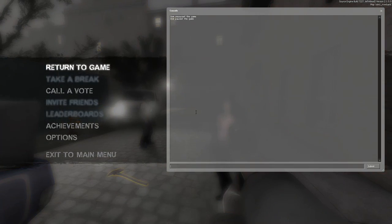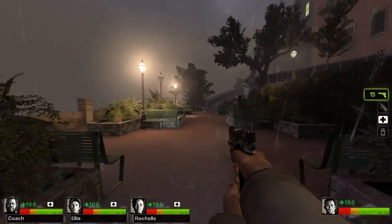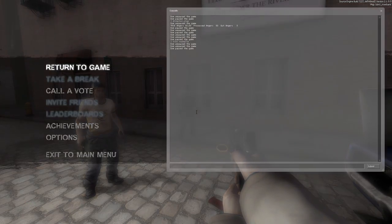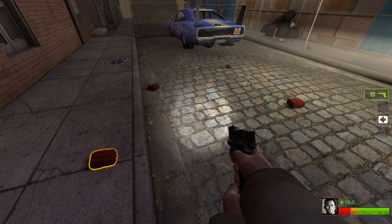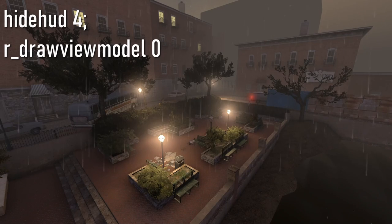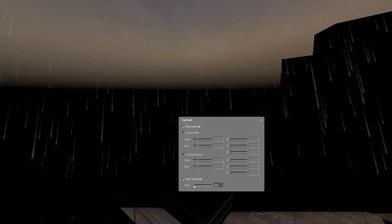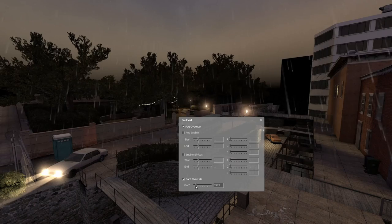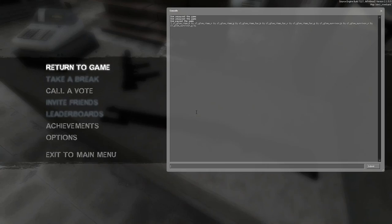Here we are on the first level. I'll start by disabling the AI director with this command, which makes it so no new infected will spawn so I can fly around without being attacked. Infected existing before I use the command can still attack so I'll just kill them off quickly. Next I'll remove the AI survivors using the kick command on them — all that remains is their health packs. Ominous. Next I'll enable flight with noclip, disable the HUD, and remove the character's hands and weapons. Then I'll open the fog UI and disable the fog, setting the render distance to maximum so that everything can be seen. I'll also disable all glow effects with these commands.